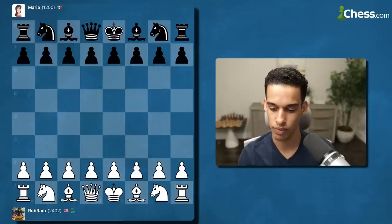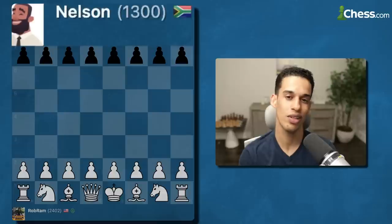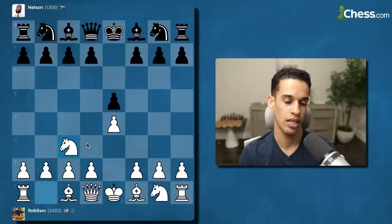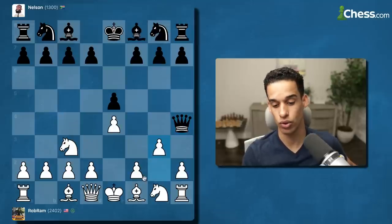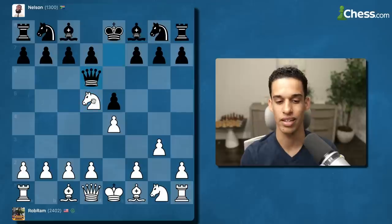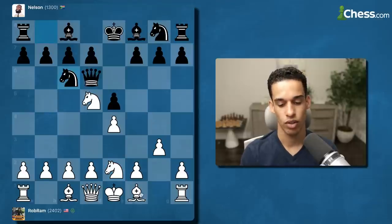New game — Maria was 1200. Let's look for Nelson now. My students hate this bot because it just moves the queen around, and even though that's bad, you have to be very careful or you could get in trouble. Queen h4 — you see what he does. With this opening we're supposed to do the fianchetto and that comes with a tempo. Knight d5 — I develop my pieces at the expense of that queen. Bishop g2, castle.